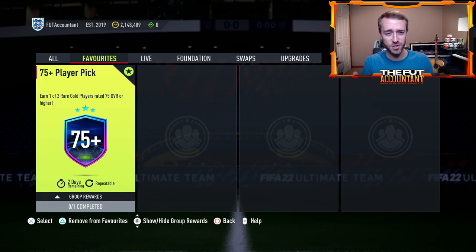Build yourself a set of 10. It'll cost you about 20 to 30k and see what you get. You get one walkout or you get one road to the knockouts card in form, or maybe a higher rated player, and you're easily making your money back on the value of the card from this SBC.